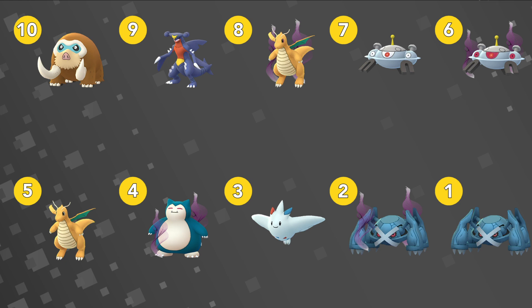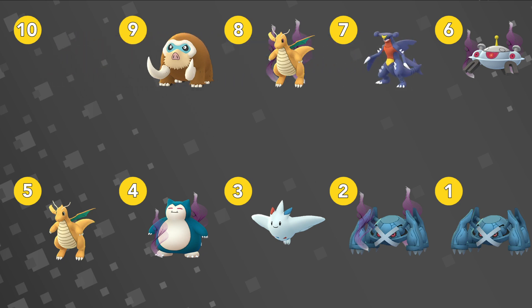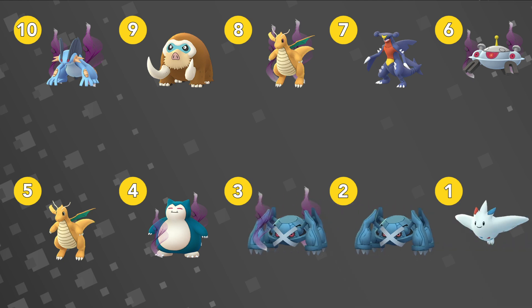Now one of the things that changed: first of all, Magnezone is no longer on the list, and then Garchomp moved up two spots, Mammoth Swine moved up one spot, and Shadow Swampert makes an appearance at the number 10 spot. At the top 3, Togekiss moves to the number 1 spot and then Shadow and regular Metagross shift back one spot. So Togekiss is now your current number 1 Pokemon according to PvPoke after even more simulations have been run.